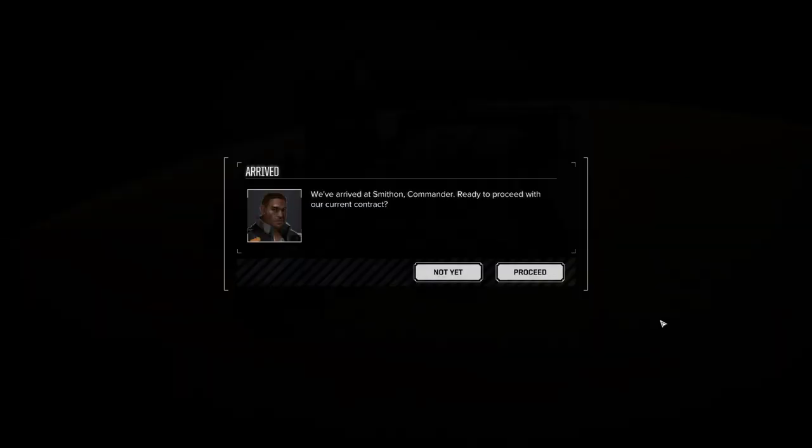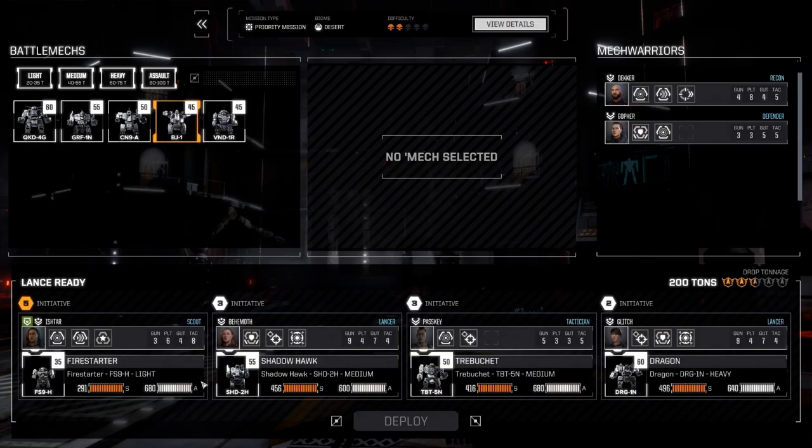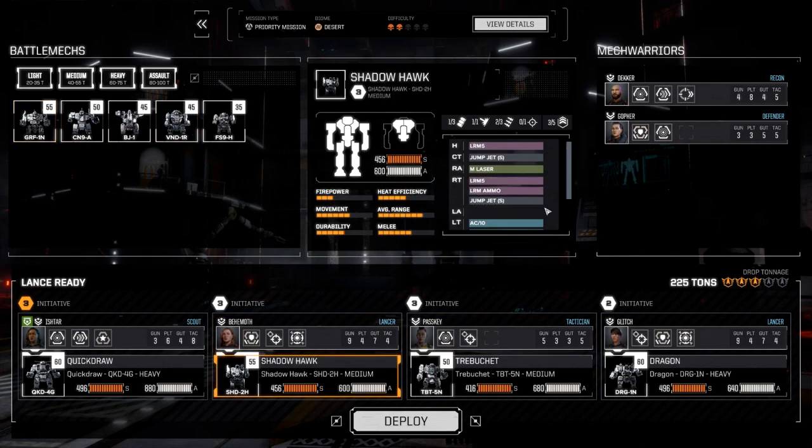All right, let's do this contract. So we're going to die here, right? I did a fire starter here and that was a bad idea — don't do a fire starter. I like that I'm in this game, by the way. That's the best character, Glitch. You get some characters to start with and she's one of them every time. She's the main thing. Oh, the dragon's over here.